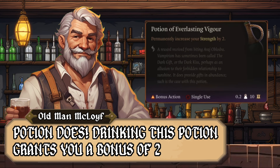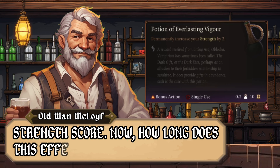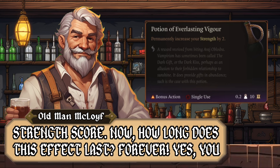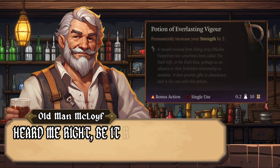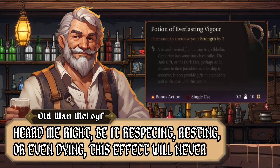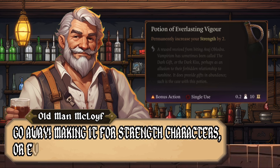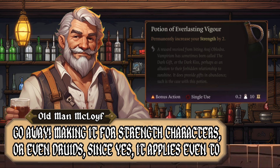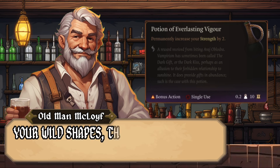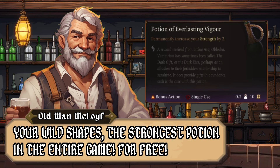Drinking the Potion of Everlasting Vigor grants you a +2 bonus to your strength score. How long does this effect last? Forever. Be it respeccing, resting, or even dying — this effect will never go away. For strength-based characters or even Druids, since yes, it applies to your Wild Shapes too, this is the strongest potion in the entire game. And it's free.